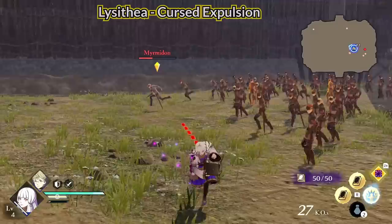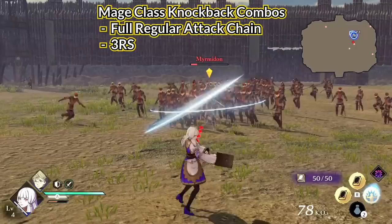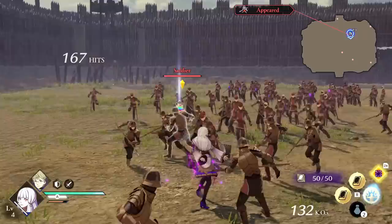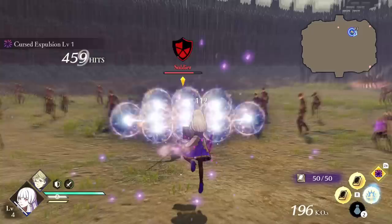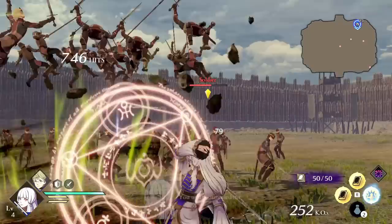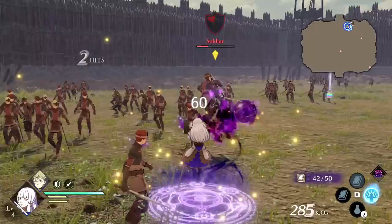Lysithea shares some similarities with Ignatz. Cursed Expulsion deals dark damage when you send enemies flying. At least for a mage, Lysithea can do the full regular attack chain or 3RS. Dark damage applies the spellbound status, and if enemies are spellbound, Lysithea can press ZR to draw them back to her — this has a short cooldown. While the extra dark damage on knockbacks is great, when you use Cursed Expulsion's active I think it removes spellbound from the enemy without dealing damage. Spellbound lowers defense and res, plus enemies can't guard damage, so I'm not entirely sure the active is worth using. Like Ignatz, the Myrmidon or sword classes might be worth a try for more knockback moves.